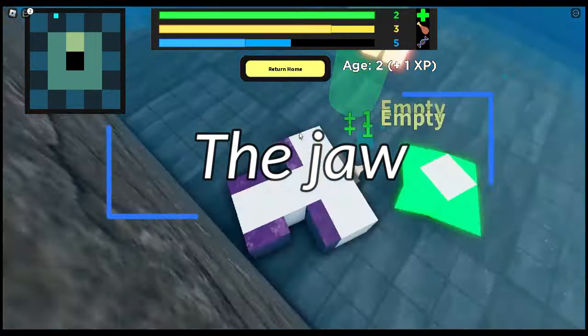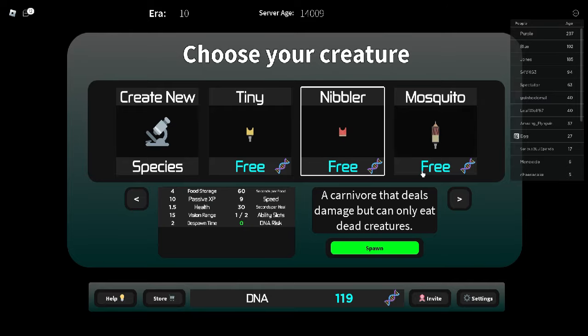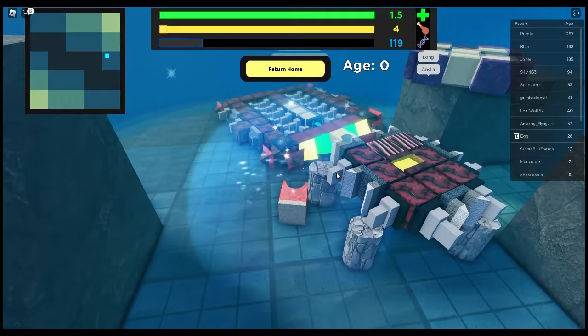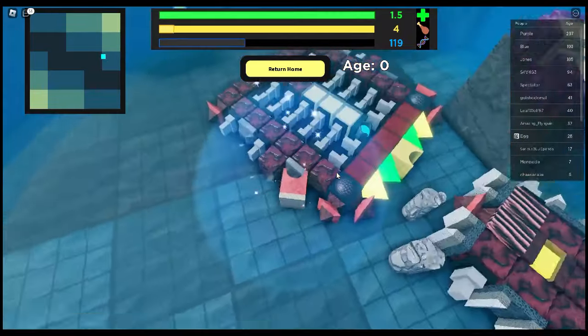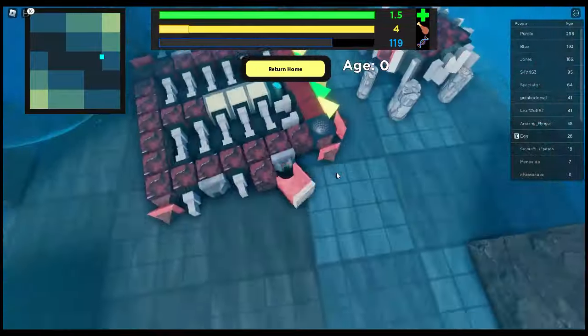The worst weapon is the jaw, as it takes damage. For this one, I am just going to use a nibbler. The reason why I hate the jaw is that it cannot break through armor, deals small damage, and it can only eat meat. Compared to other weapons, this is just straight up bad.